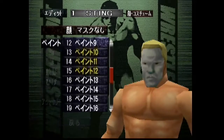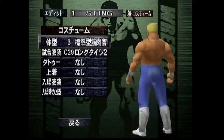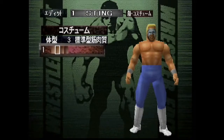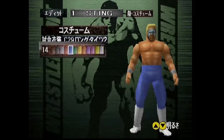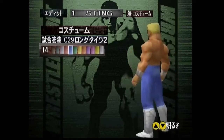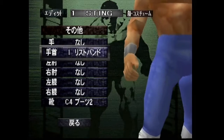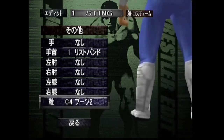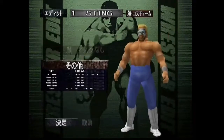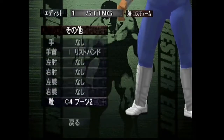I based my Sting on early Sting from the Tokyo Dome show matches and other matches he had in Japan in the early 90s. Body type 3, skin tone 1 — tanned up surfer muscular dude that he was. C29 basic tights, I gave him light blue because he wore those light blue tights — they unfortunately don't have the exact color, but in WCW NWO Revenge they have it, it's like an ice blue I always loved. His boots C4, basically white — same boots I used for my Road Warriors CAW for Hawk and Animal. White wrist pads and that's it. Second outfit pretty much the same thing.